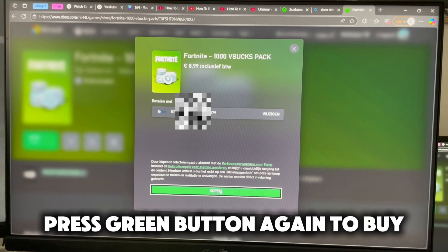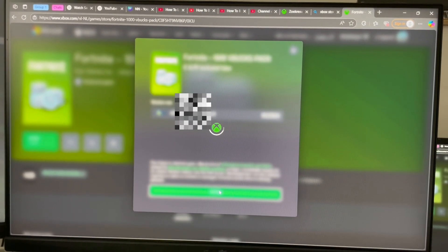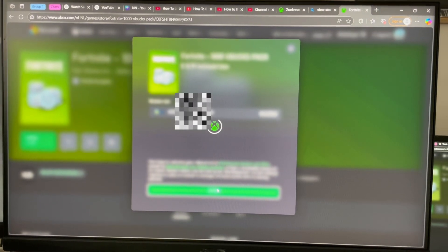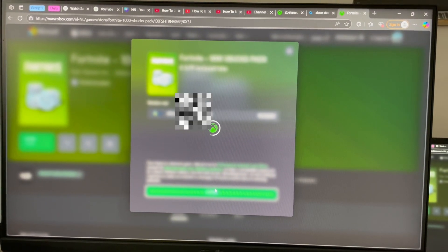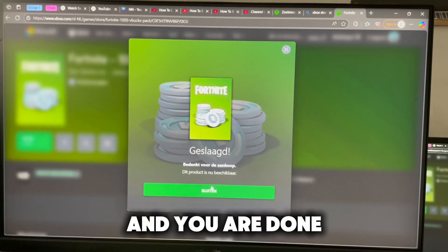Press the green button again to buy. Now wait. And you are done.